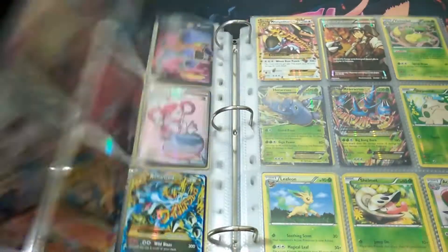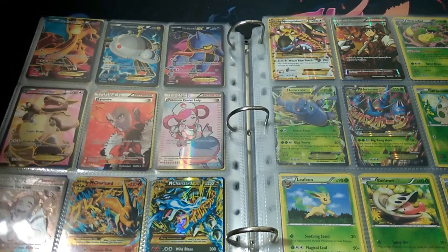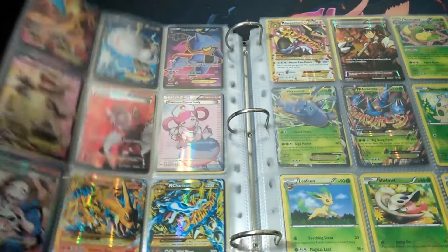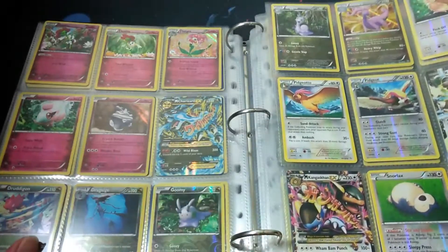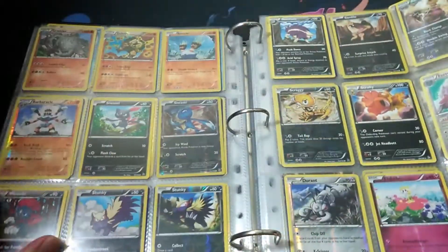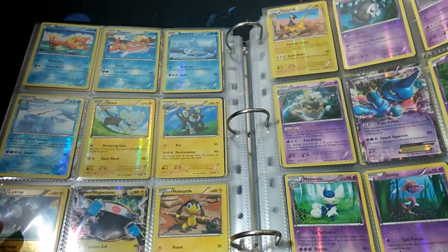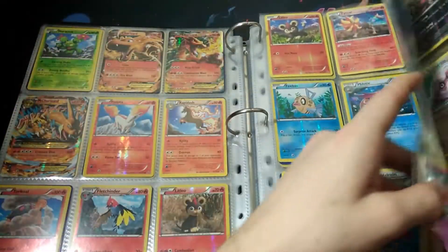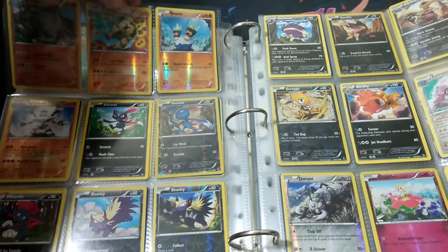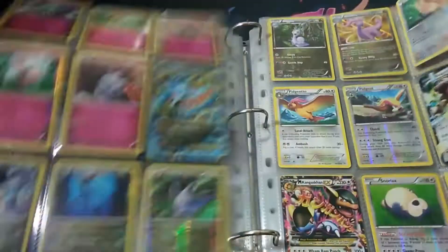Yeah, that's Flash Fire done. Favourite card from that set — I gotta say that Lysandre's really good, that's probably my favourite card from the set. Very hard to get but very awesome at the same time. Favourite holo — there's not that many good holos in the set, I don't really have one. I don't think I have one but if I spot one I will. I don't really have a favourite holo for this set but that's all right.